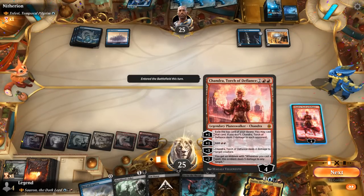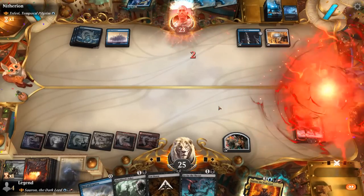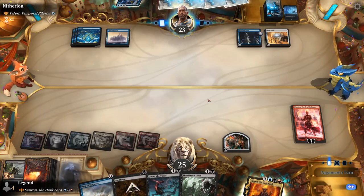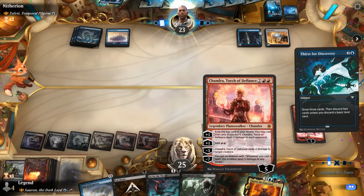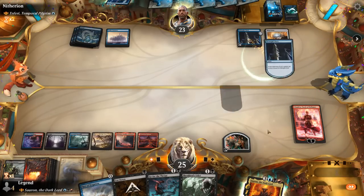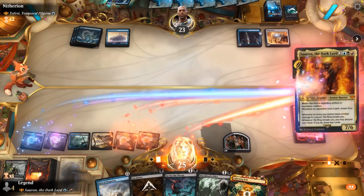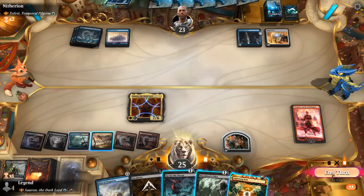Chandra resolves — no need for the mana so deal two damage, but next turn the mana could help with Sauron. Midnight Clock ticks up hoping to find artifact removal eventually. If they play Teferi I'll just let it resolve since we can Edict it. Thirst goes digging — we've got the planeswalker in place so it's the opponent that's kind of forced to answer it. Still have Pact of Negation for protection. Add mana, play Sauron — that resolves, also going to be tough to answer for the blue deck. Just pass here.